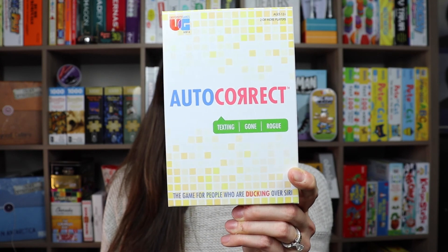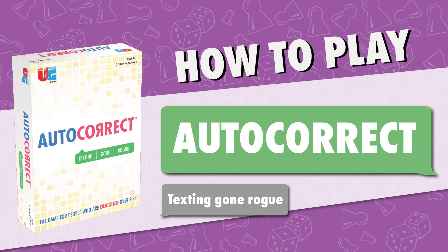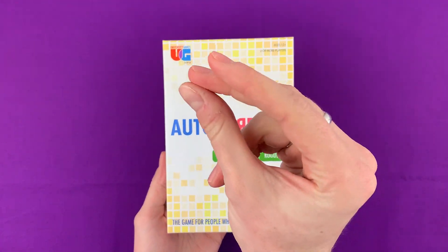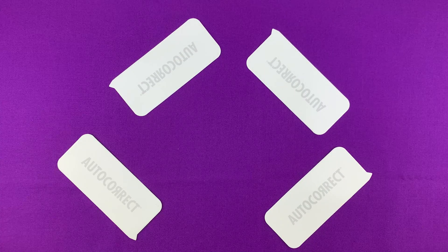Let's learn how to play Autocorrect, the game of texting gone rogue. To get started, pass out a speech bubble board and dry erase marker to each player.